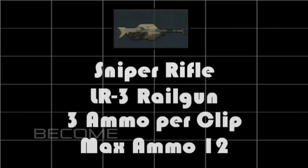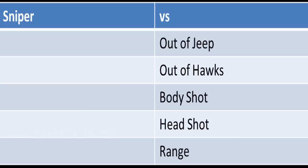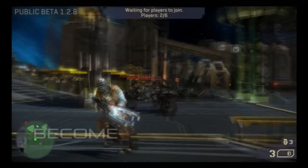Let's get started with the experiment. In this experiment, I'll be testing the out-of-the-jeep snipe, out-of-the-hawk snipe, how many shots it takes to kill with a body shot and head shot, and the range of the sniper. So let's get started with the out-of-the-jeep.